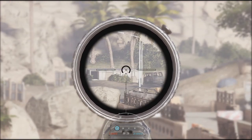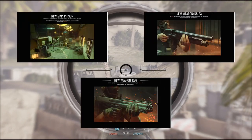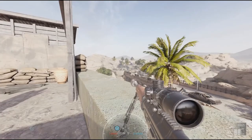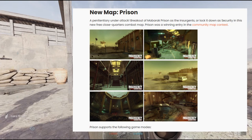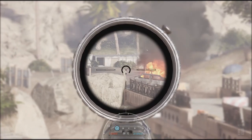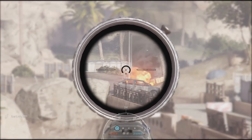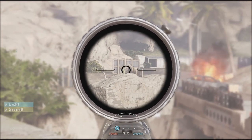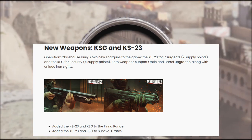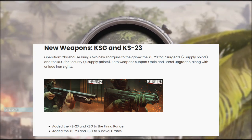Right, let's get into this because there's a lot to cover. First things first, we're getting a new map and two new weapons, as well as both free and paid cosmetic items. The map we will be playing on will be called Prison, and it will be a close-quarters-focused map. Prison has already been seen before — it was the map that won the community map contest — however console players will be able to experience this for the first time. We're getting two new weapons, both of which are shotguns: the KSG for the Insurgents costing two supply points, and the KS-23 costing four points for the Security.